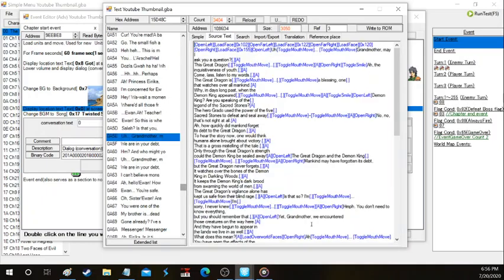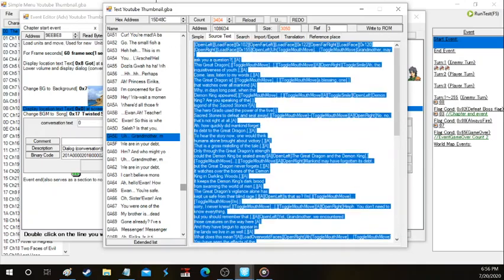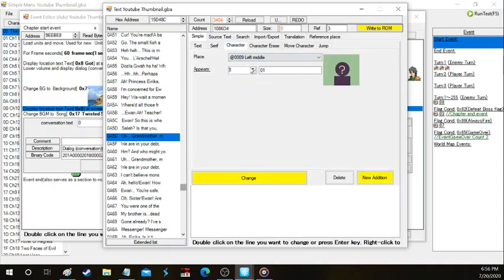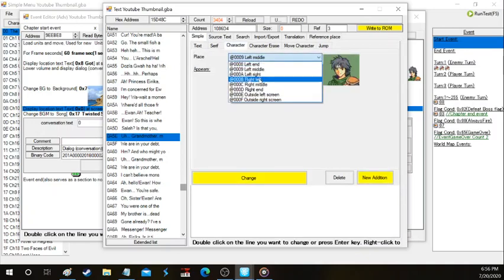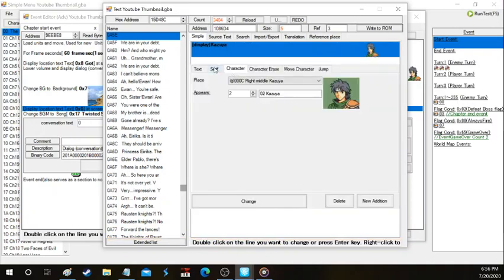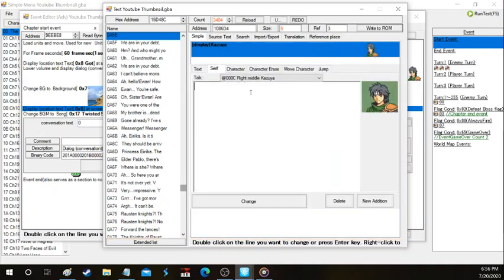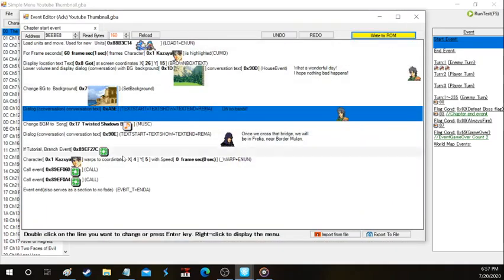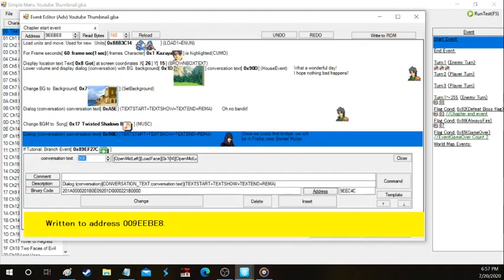We're going to take all this text and delete it and use this slot — I always make sure I keep track of slots when I make my ROMs. We're going to make sure Kazia is in the right middle so it actually loads in the same spot and doesn't look weird. It's a pretty good method — I'll probably teach the better method in my advanced eventing tutorial. We're going to make him say 'Oh no, bandits.' Then the music is going to play and then we have this event right here.